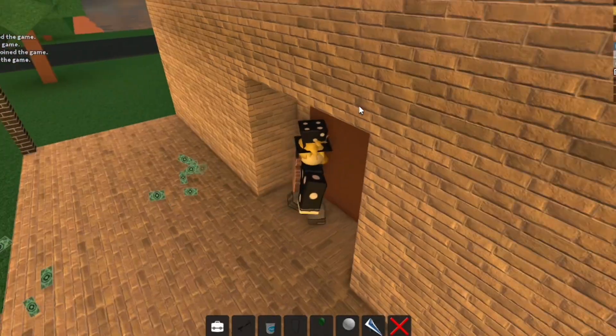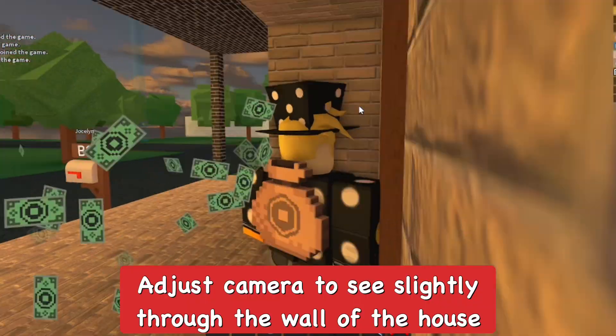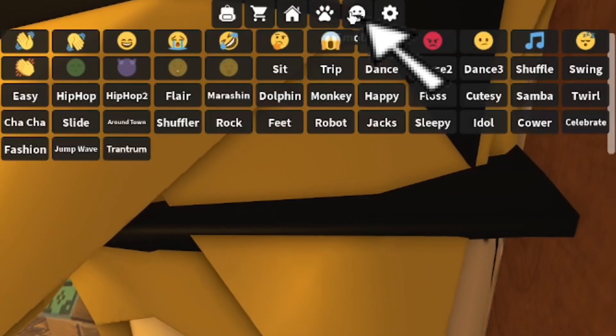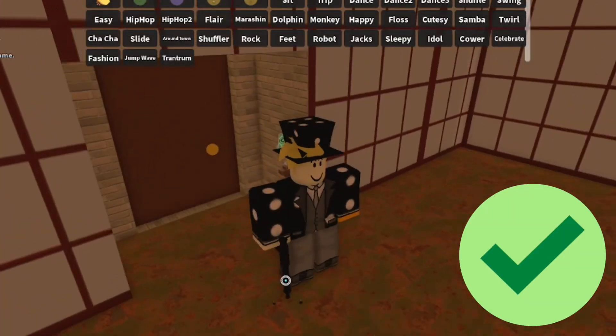After getting the grappling hook, go up against the entrance or front door of the person's house — that's the easiest way to do it. You want to clip where you can see inside slightly, then place down the grapple hook, do the trip email, and then jump. That gets you into the house, which works almost every time.